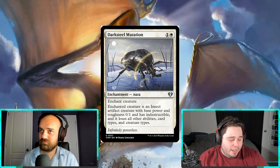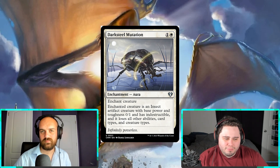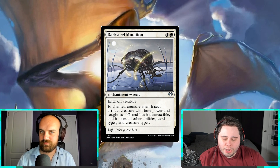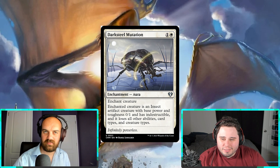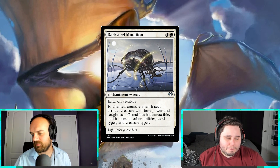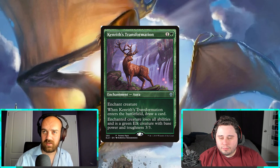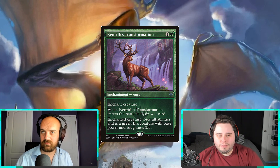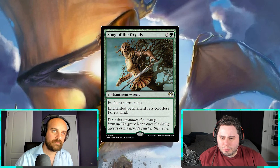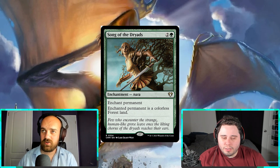Darksteel Mutation is a cool one to see. I've only seen it used a couple times but it's a solid card — borderline getting overshadowed by better instants. There's no May on it, it's just an enchantment. Why play it when you can play something at instant speed? Kenrith's Transformation from Eldraine does a very similar thing except it replaces itself and gives you a card back. Song of the Dryads also got reprinted, and that's a big hit — people like that. It's even a little better because it's hard to get rid of your own lands.